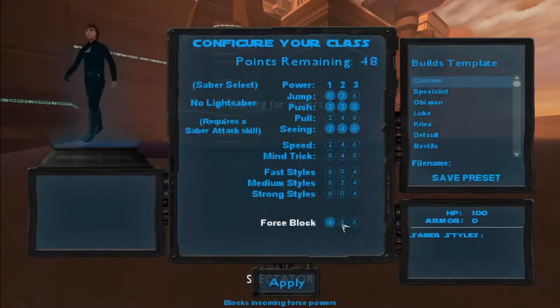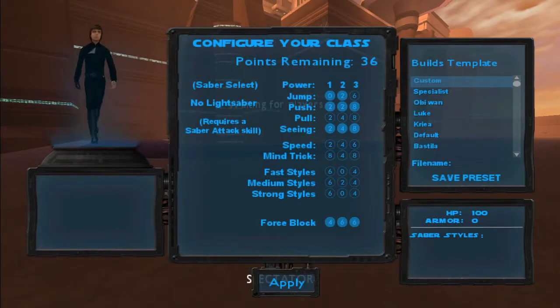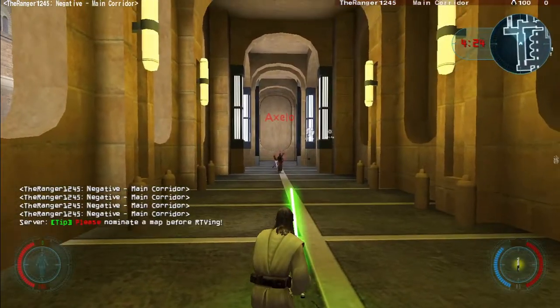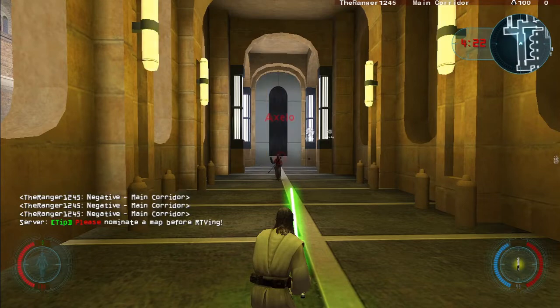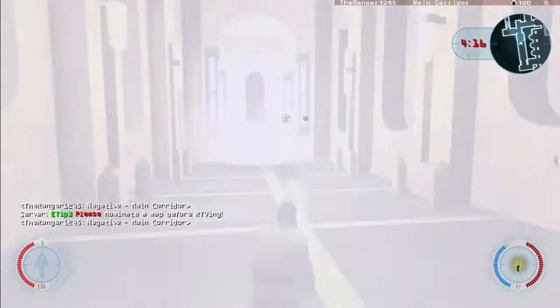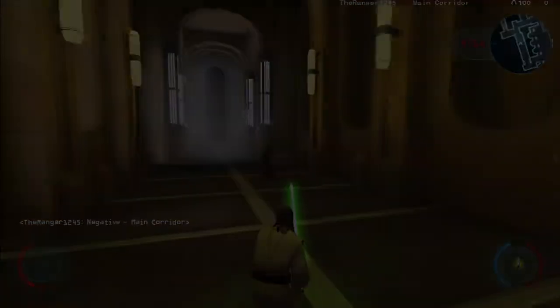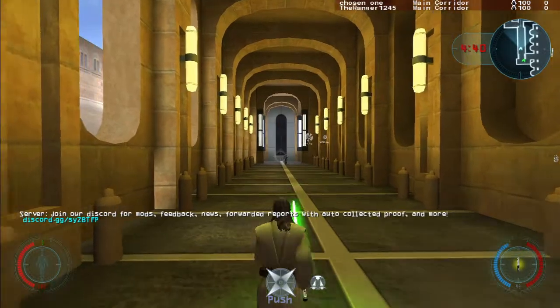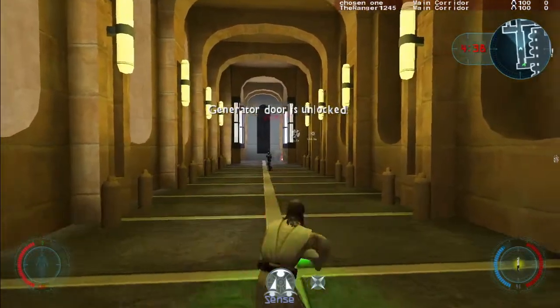Another essential to grab is force block. This has no bearing on Jedi vs. gunner gameplay and will only protect you from Jedi randomly pushing you to the ground. The last ability that is essential for beginners is force push, which will be discussed in a later section. One additional power to consider is force deflect, which allows Jedi to accurately deflect blaster bolts — this will also be discussed later.